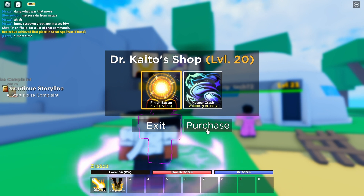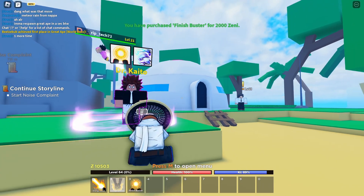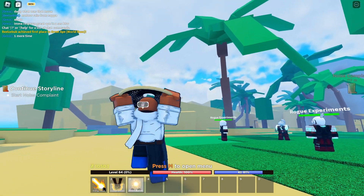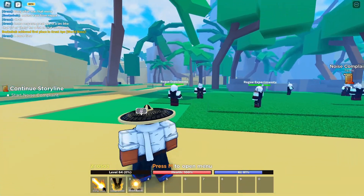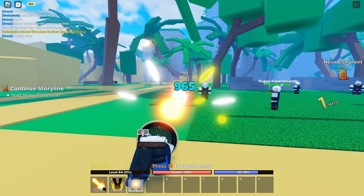So I'm just going to go ahead and buy it. As you can see, I got myself the Finish Buster. This is what it looks like — boom. So for example, I have these rogues here. Let's wait for the cooldown and click three.